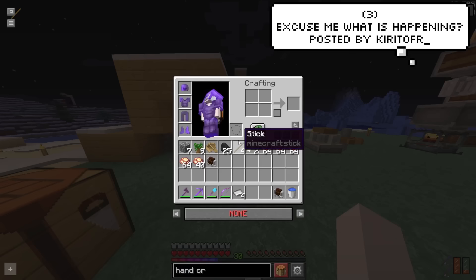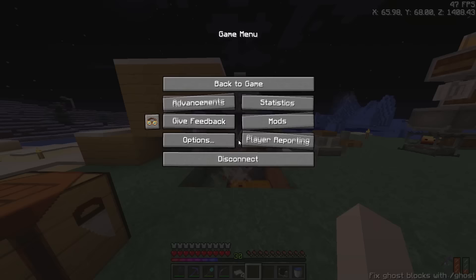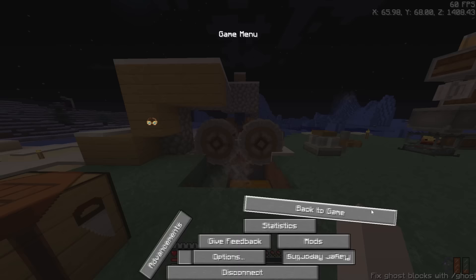This one is a bit random and it did make me laugh. This player had no clue what was happening and asked the community for help — like, what even is this? But it actually turns out he had a physics mod installed and he just needed to hit F6 to fix it. Look at it, it just doesn't want you to click on anything.